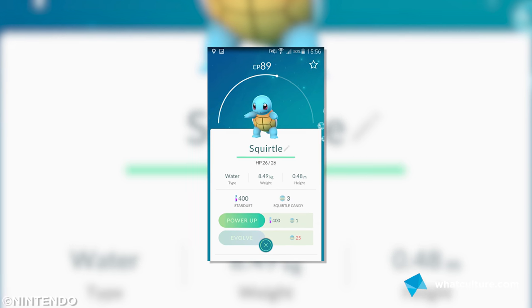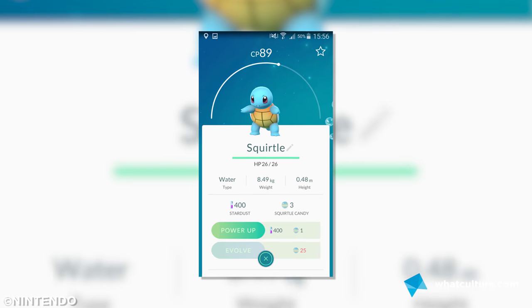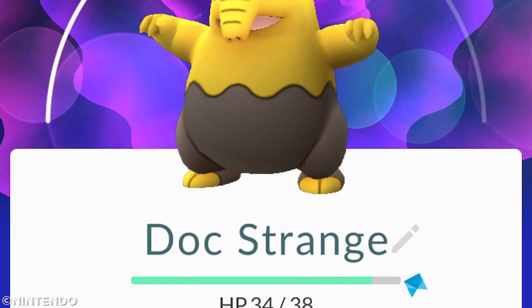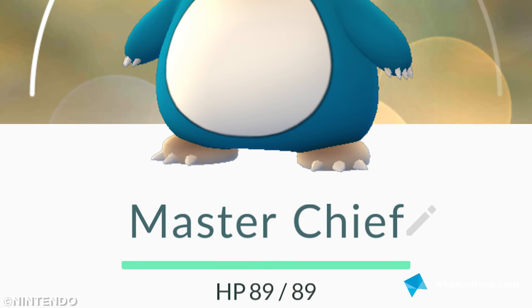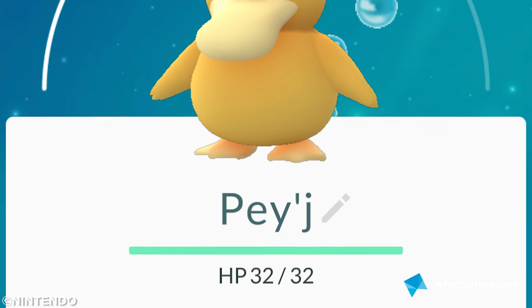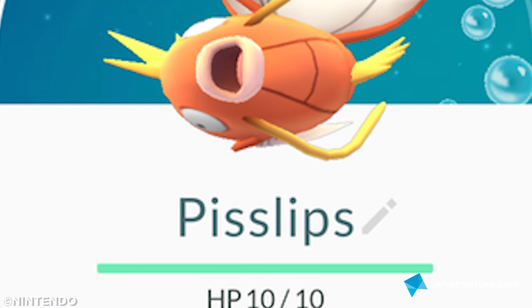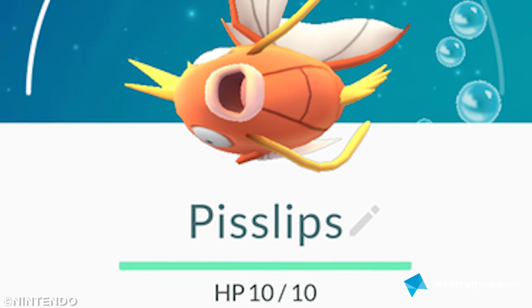Number 2: you can name your Pokemon. To do so, jump into the Pokemon menu, pick a monster and look for the tiny pencil icon next to their name. Tap it and you can enter anything you like — customizing your team as you see fit. The jury's out on whether expletives and curse words are censored for other players, but I've named a Magikarp 'Pisslips' for testing purposes only, and nothing's got in my way.